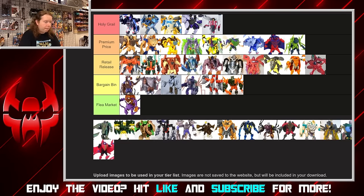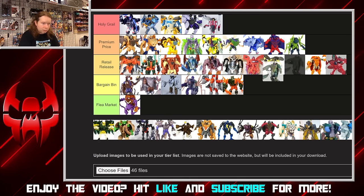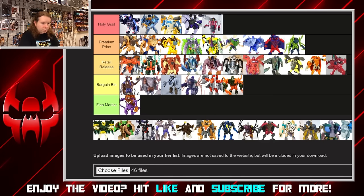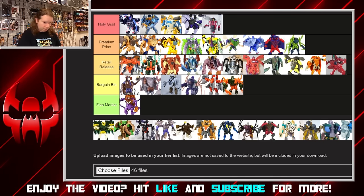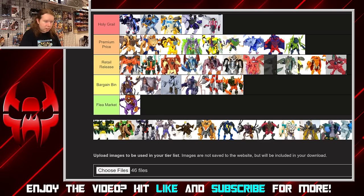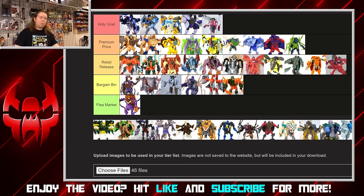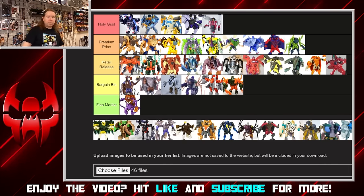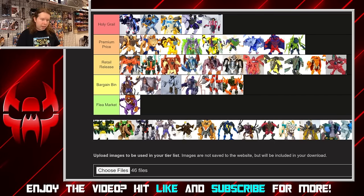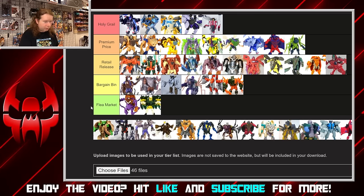Gator Megatron — first-year basic, tail weapon, and he's kind of basically Iguanus because it's the same tooling. I was going to put him a little bit higher because the gator is a little more fun than the frill lizard, but actually I'm flipping it — Iguanus is better. Megatron is two-tone green in a way where you can barely tell there are two shades of green on him, so down he goes.